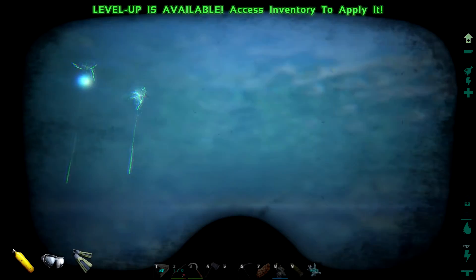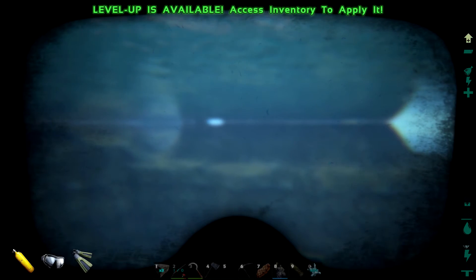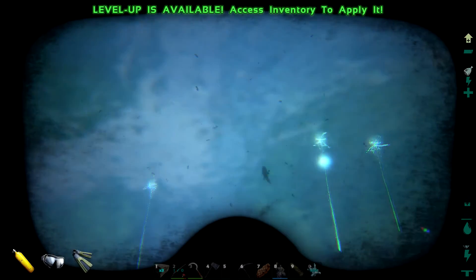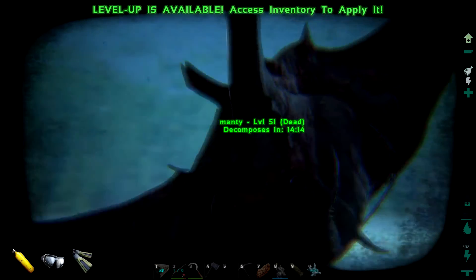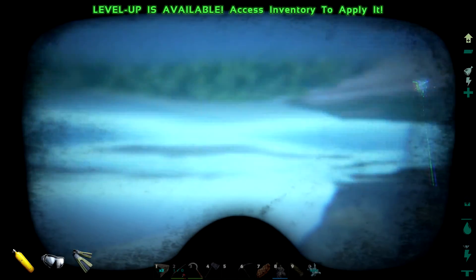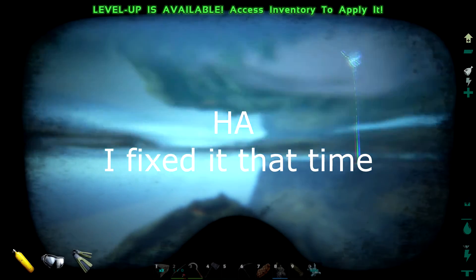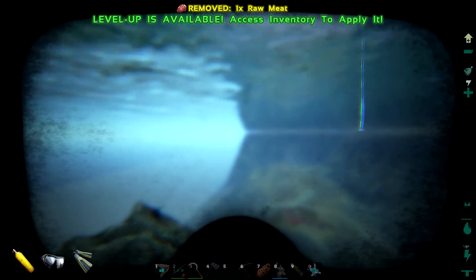The worst thing possible just happened — my Mantatee died. There's nothing around here that would have killed it. I had him following me and all of a sudden it said 'Mantatee died.' That apparently is a thing that happens when you have a manta following you on land. That sucks because it took me a good bit of time to tame. So now I'm going back to base first to build a saddle, so that when I tame another one I can just ride it back.